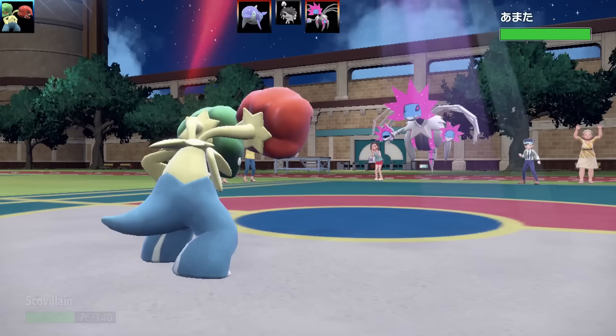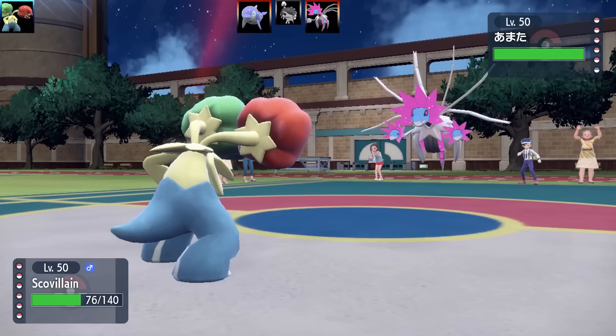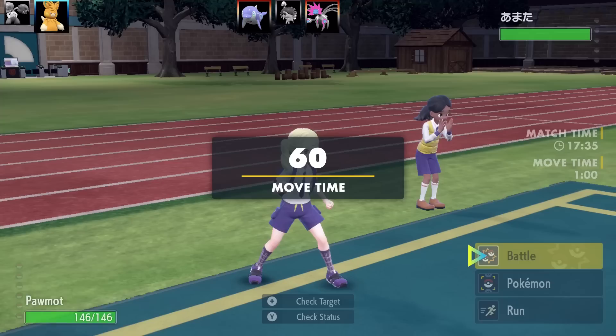Now we've got the next Pokemon, Iron Juggulus — I'm quite an early riser in the morning, like I wake up very early. We've got a Booster Energy with Quark Drive giving it a boost in speed. So Iron Juggulus is going to outpace me only because I don't have any Speed EVs, and it's going to take out my Scovelin. If I didn't have that, I think I might have had a good chance of a sweep.